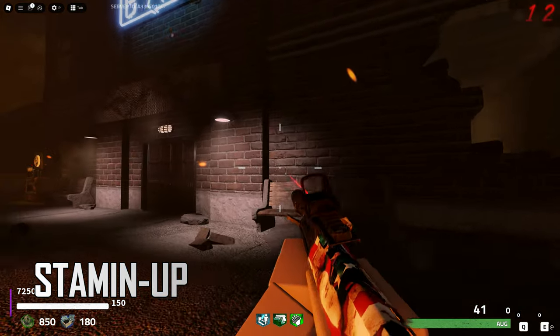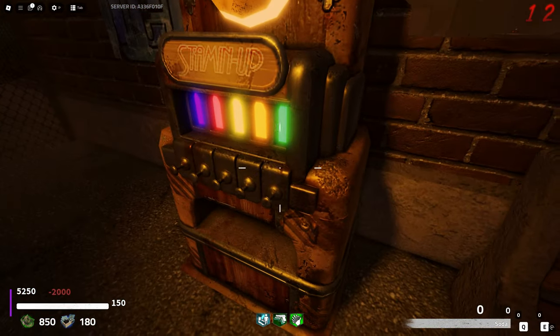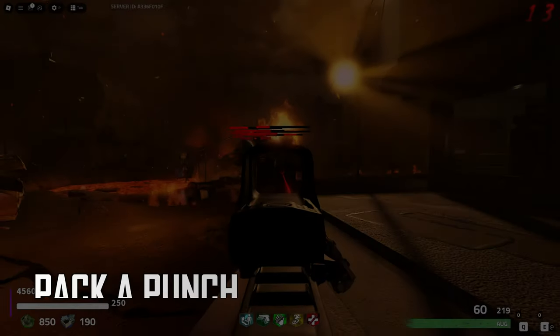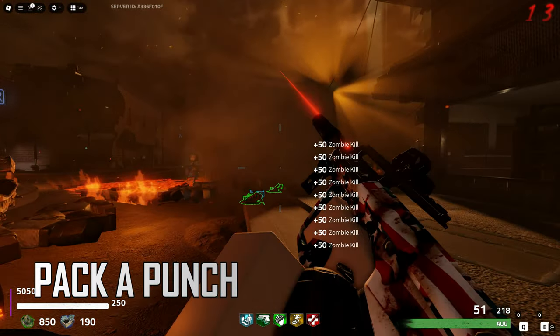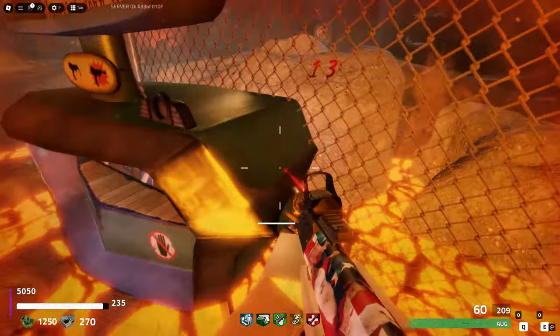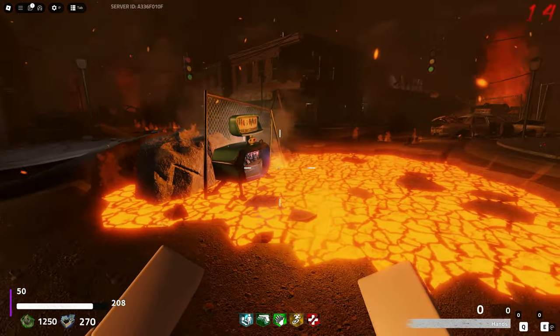And for the final perk, Stamina Up, it's located right outside the bar in this corner. Alright, how do you Pack-a-Punch? It's very easy on this map — you simply need to cross the lava in the center and pack any of your weapons. You'll take some damage but it's okay. When it's ready, just run back and get your gun.